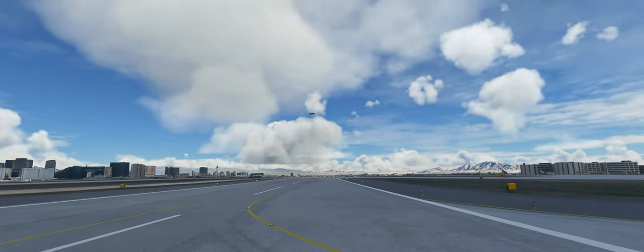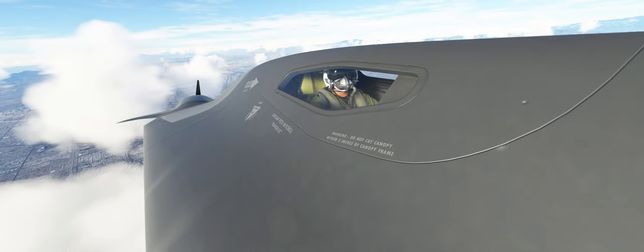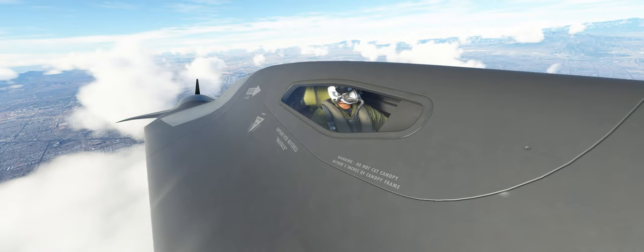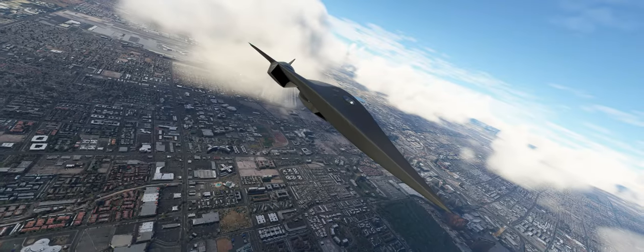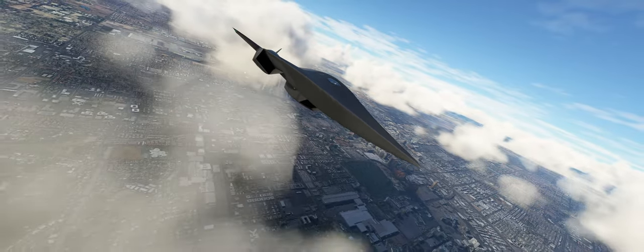Utilising a combination of conventional afterburning jet engines at lower speeds and very unconventional scramjets at higher speeds and altitudes, the plane is capable of reaching speeds bordering on Mach 10 at 120,000 feet.